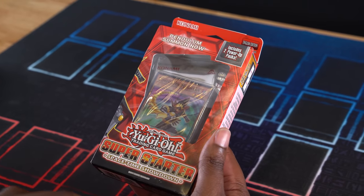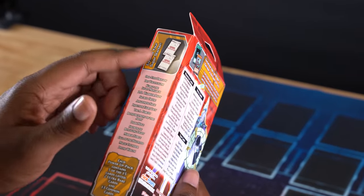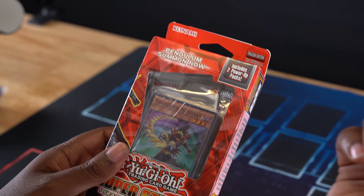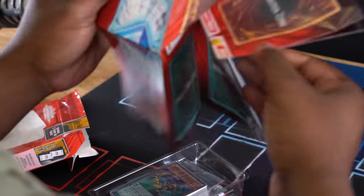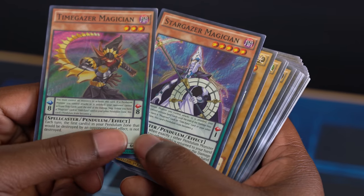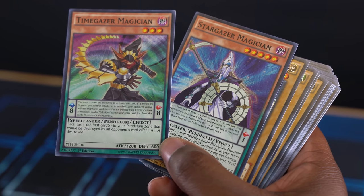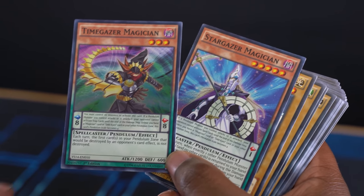I have the Super Starter Space Time Showdown — it's got Timegazer and Stargazer on it. It comes with two power-up packs, but I don't think it would be fair to use them, so we'll keep to what's listed. We have our OG Pendulum setup back when we had our own zones. Timegazer and Stargazer Magicians are the premier Pendulum Monsters for this strategy. The scales 1 and 8 give us a lot of options, but Timegazer requires you to control no monsters to activate, so it's going to be touch and go.